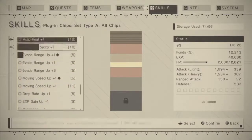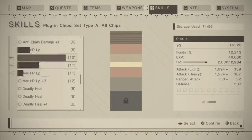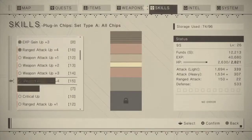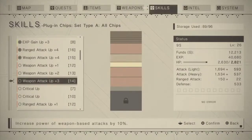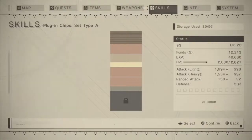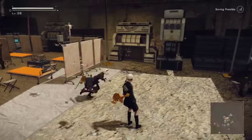XP Gain Up is a really good one for leveling, Max HP Up is pretty much essential, and Weapon Attack Up is very good as well. Press X or whatever button fits your platform to equip it — boom. If you look to your right, your stats upgrade and it shows you what you can do to upgrade further. That's pretty much your guide to plug-in chips in NieR: Automata.